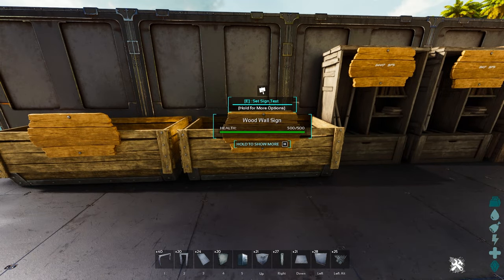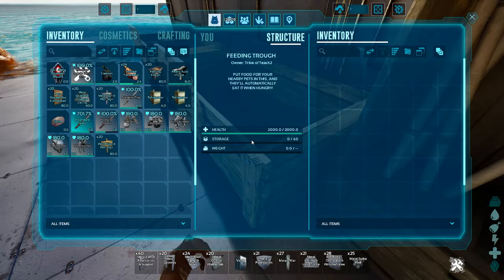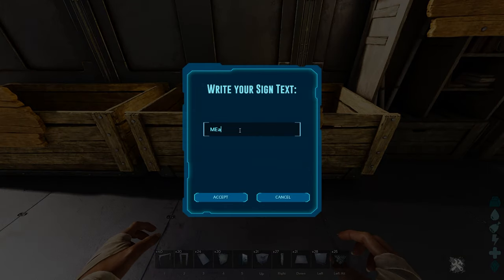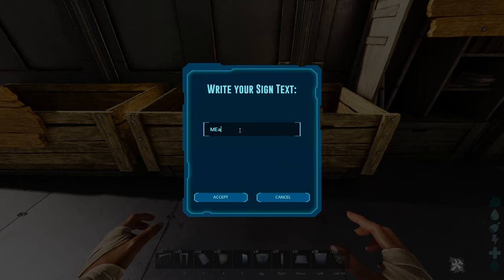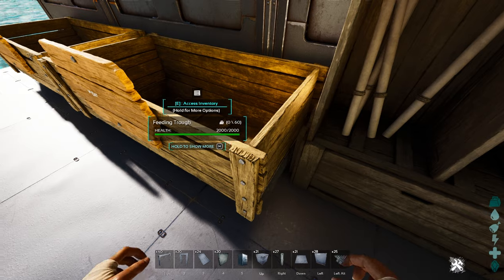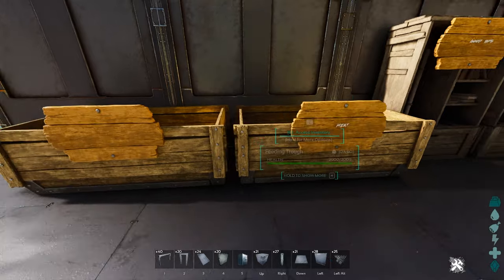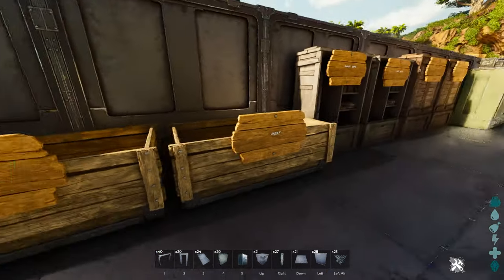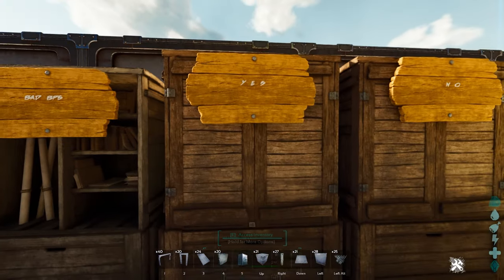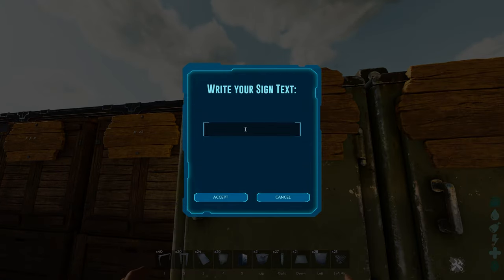You're going to place it wherever you want on a structure. I like putting signs on feeding troughs — for example, you can name one 'meat' and just write it on the sign. This makes things a lot easier when you've got 10, 15, or 20 people in a tribe. If things are pre-labeled, you can walk by and quickly know where meat goes, or veggies, or good BPs versus bad BPs — you can write whatever you want on them.